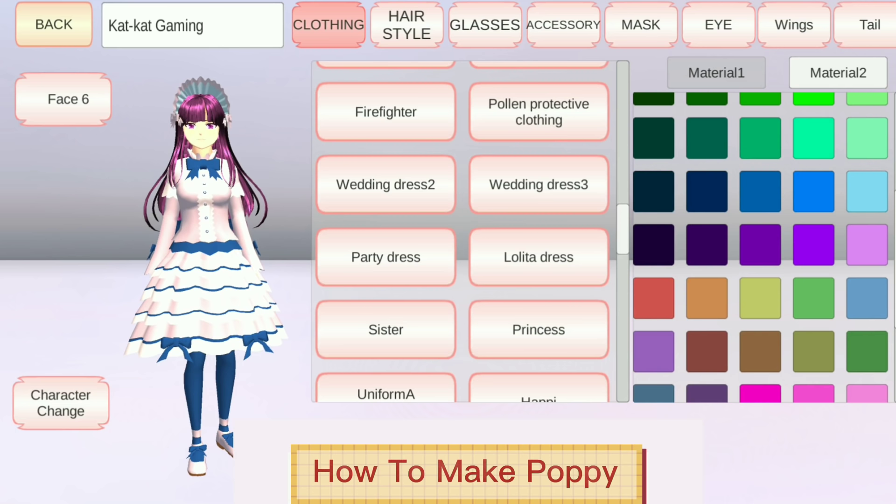First, from clothing, let's choose Lolita Dress. Change the Material 1 color to this, and Material 2 color to this.